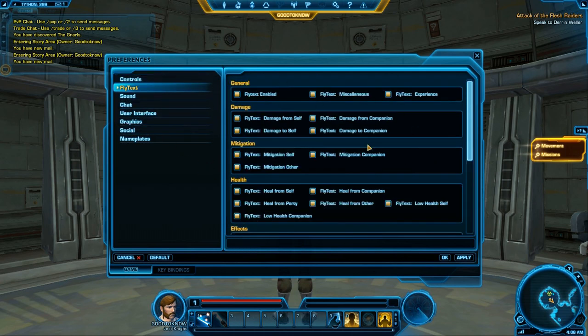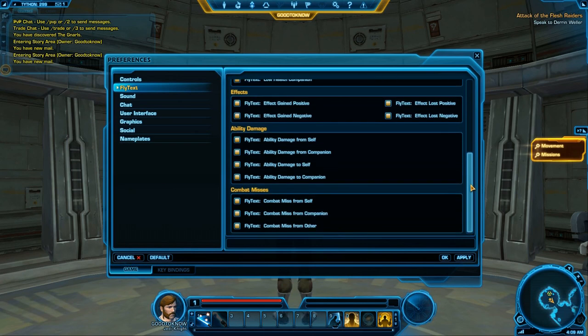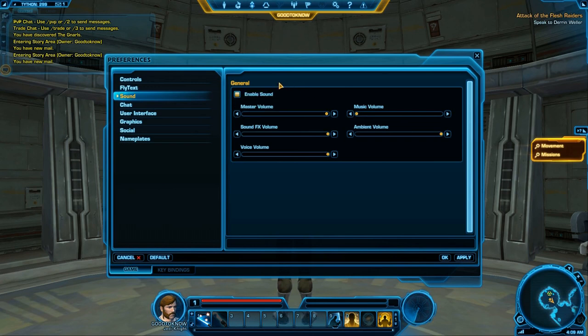Fly Text is the text that appears above your character showing damage, heals, and similar info — feel free to adjust to your liking. For Sounds, I turn the music volume down a lot because it tends to get quite loud, especially when talking with people on Vent, TeamSpeak, or similar.